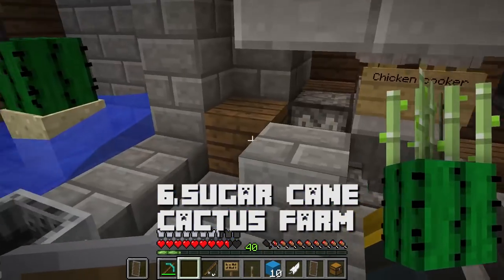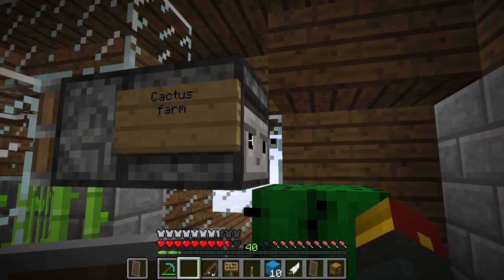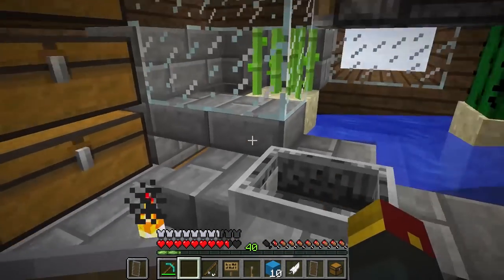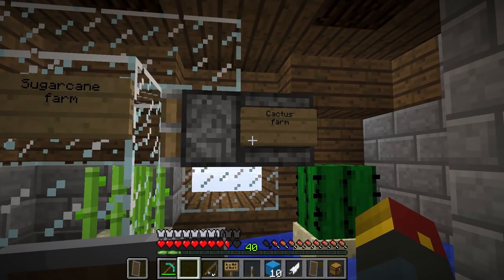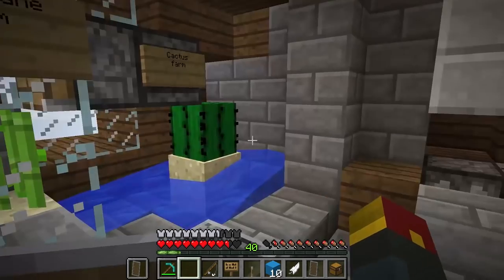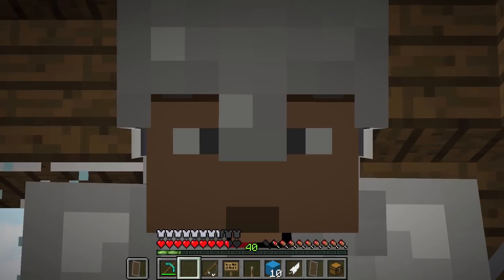This is a sugar cane and cactus farm. When the cactus grows, it will break because it's touching this observer block — cactus blocks don't work that way. If they touch a different block, they will break, which will cause this observer to activate and break this sugar cane. It's like a match made in heaven — these two work together to kill each other.